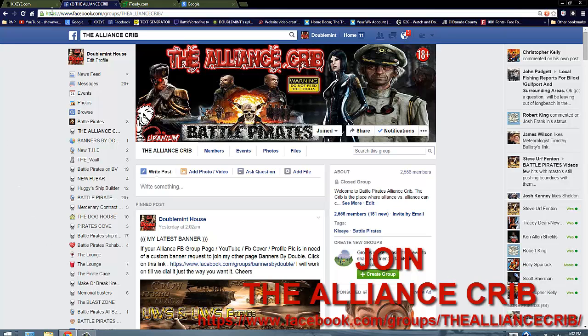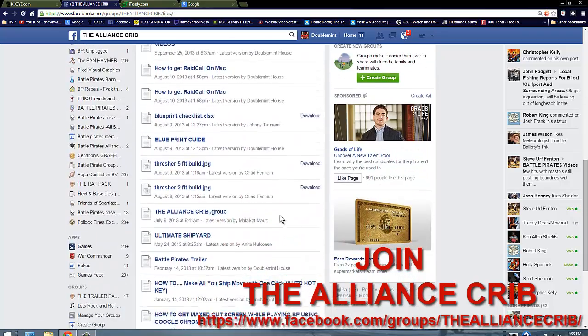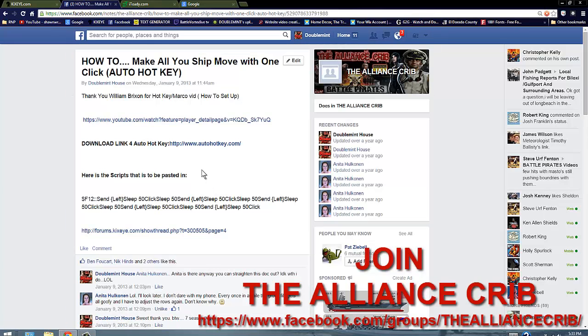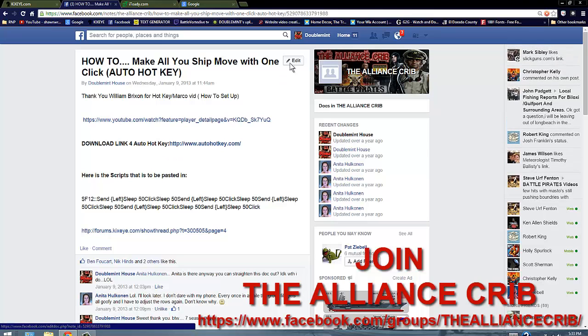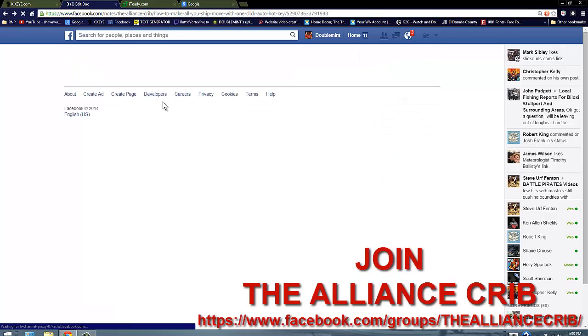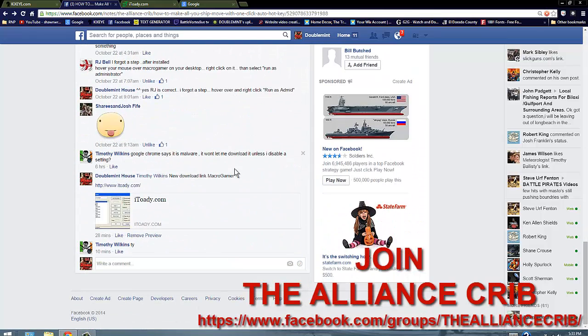First of all, you want to go to the Alliance Crib. If you're not a member, the link is inside the YouTube description. The download link for Macro Gamer will also be there, and inside the files in the Crib. Once you're in the files, scroll down to 'How to make your ships move with one click Auto Hotkey' and click on it. For some reason when I try to edit this I get a blank screen, so I have it in the file — just scroll down.